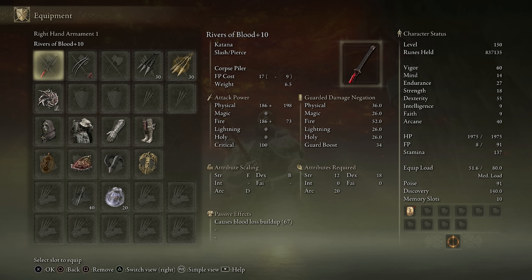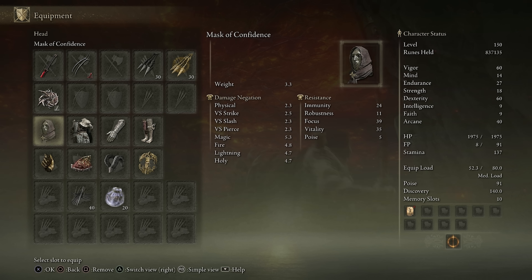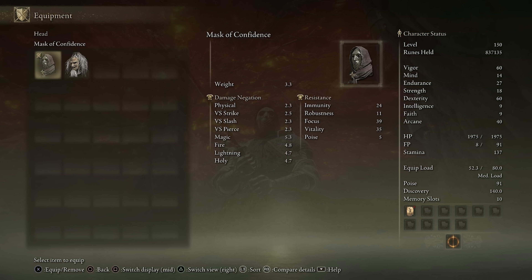As for the stats, I'm running 55 Dexterity and 40 Arcane, although I do swap to Millicent's Prosthesis, pushing us to 60 Dex after my Ritual Shield Talisman has been broken. The only really useful armor piece here is the Mask of Confidence, as it gives you three extra Arcane, saving three stat points. The rest of the armor is just fashion — I feel like it kind of matches the Mask of Confidence, while also giving me high defense and poise.